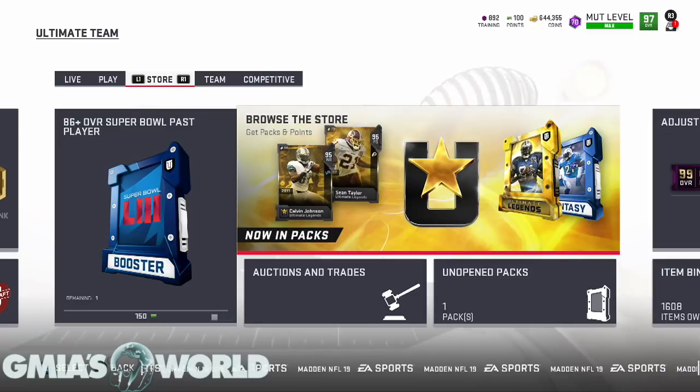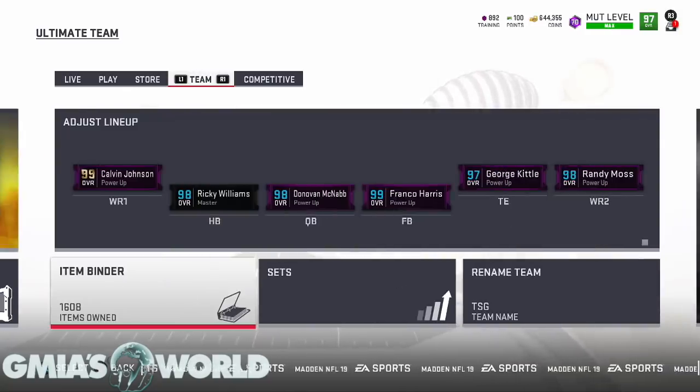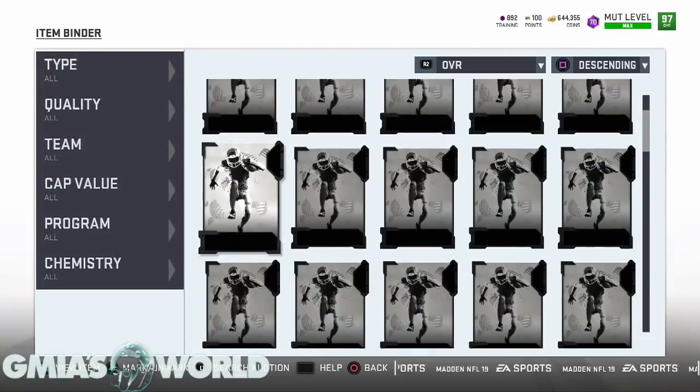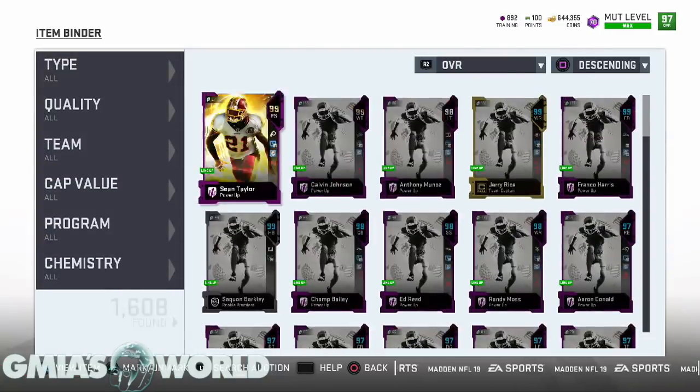With the release of Ultimate Legends in Madden 19 Ultimate Team, we find ourselves in a very interesting situation. What happened now is all of my cards and all of your cards, depending on what overalls you have, has lost its value. Let me explain what's going on. I was going through my lineup because I was looking to see what I can sell to kind of make some coins up.